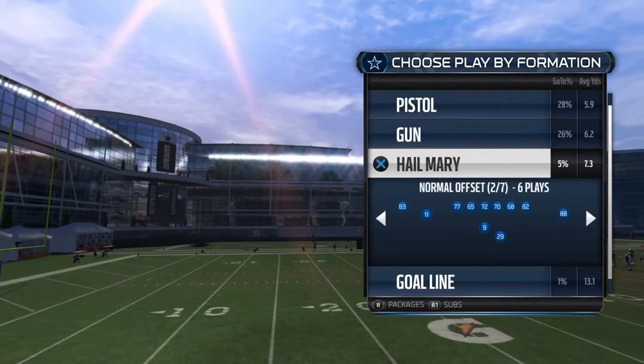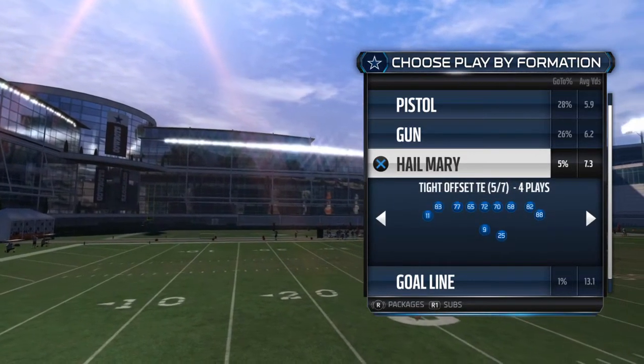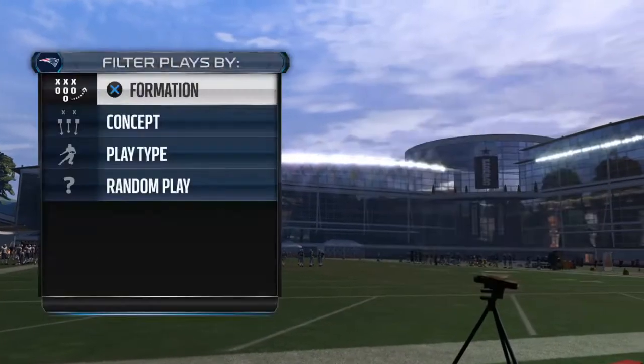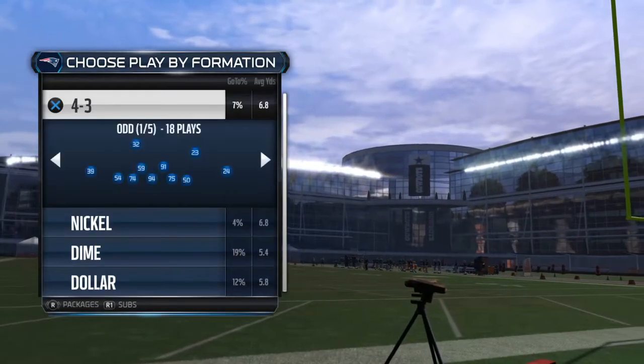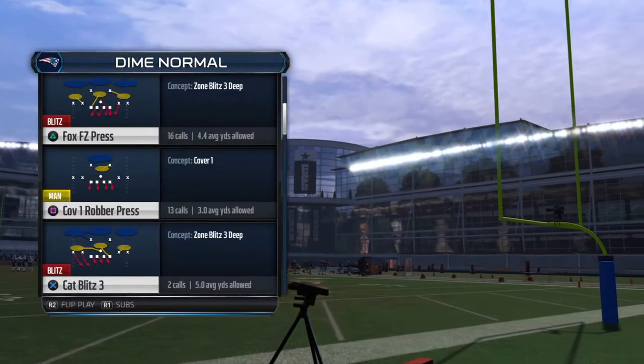Hey YouTube, DK Sim Football Breakdowns coming back at you. I'm going to show you a play that I like to use a lot. It's out of the gun, tight offset set. It's called Saints Spot Shake. I'm going to run this against a typical dime cover three, cover three buzz press.